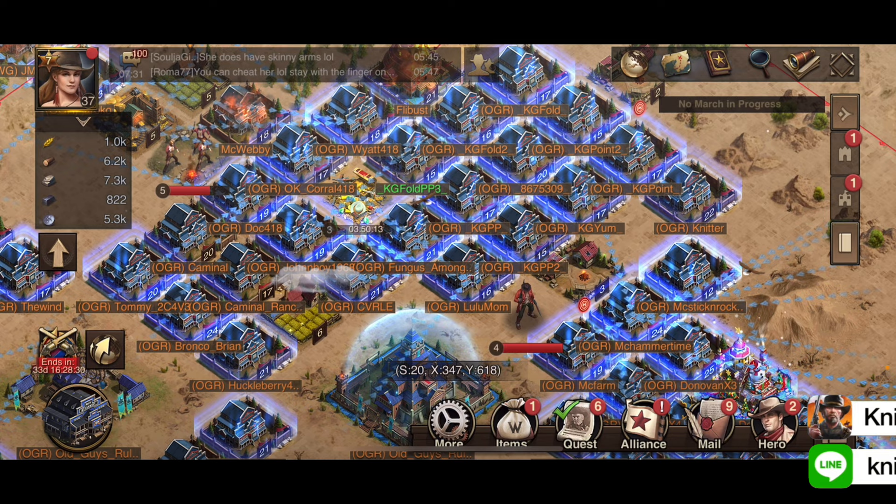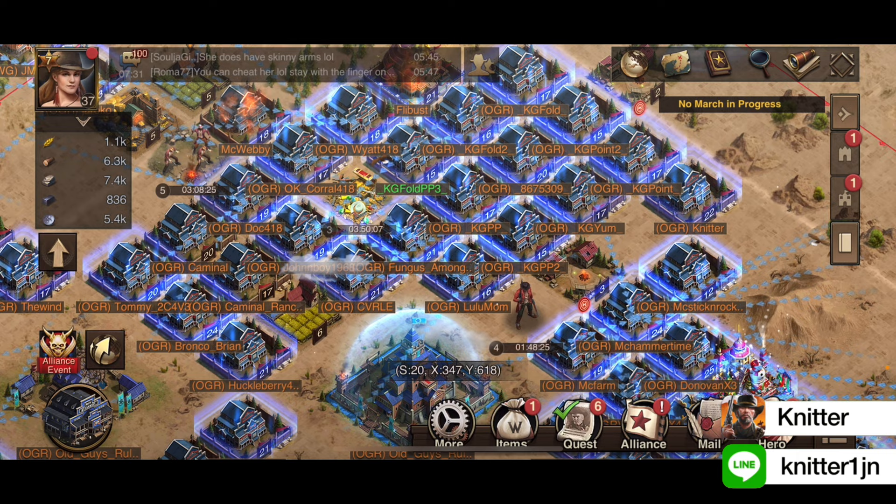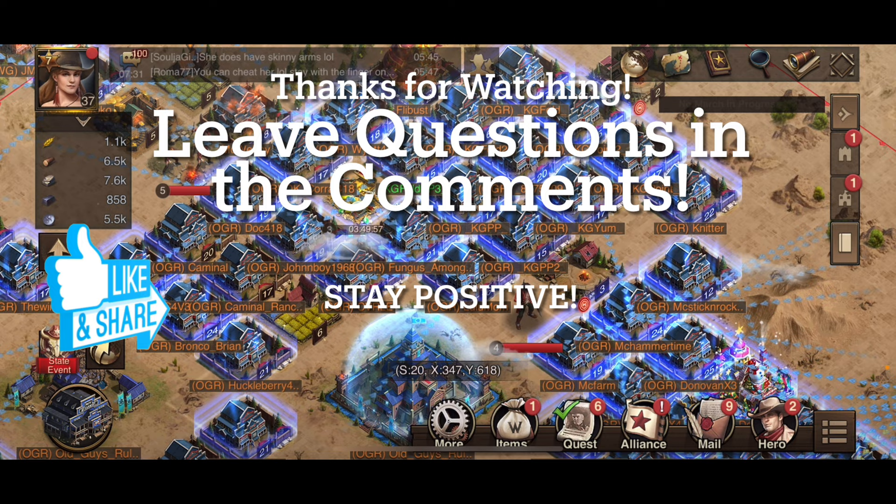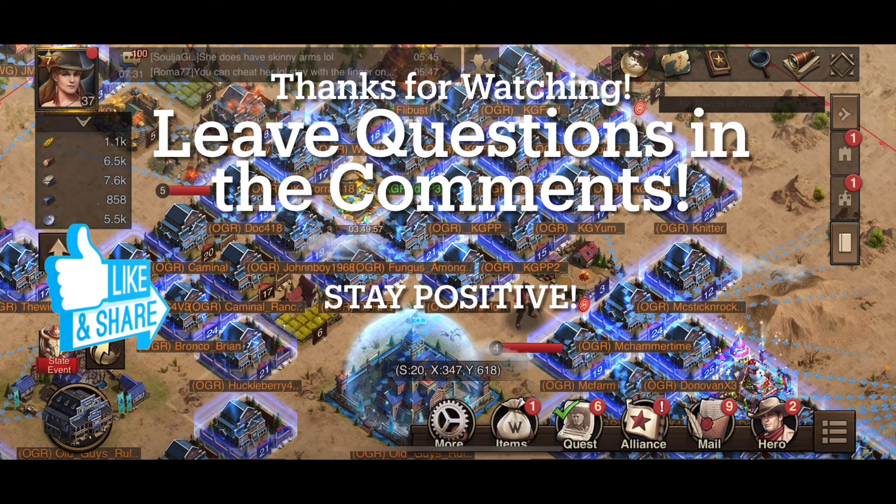Once you move to the new state, join whatever alliance you'd like and you're good to go. If you have any questions or comments, please leave them in the comment section. Hopefully this helped with how to do a permanent state move. Please like and subscribe if you enjoyed — stay positive!